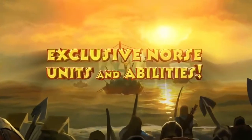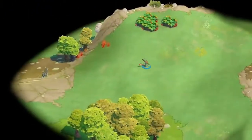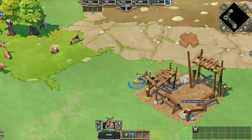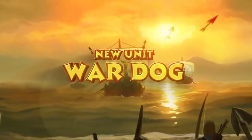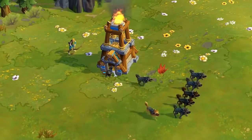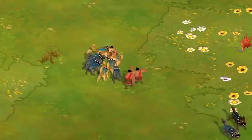One distinct advantage of the Norse is the ability to send out two scouts to spy on your opponents. One of your scouts has the ability to build a barracks to kickstart your military operations, while the other can build an outpost to increase your line of sight and also build a key Norse unit, the War Dog. War Dogs are inexpensive units that don't count towards your population cap and are great for harassing and snaring retreating enemies.